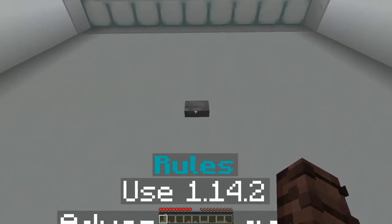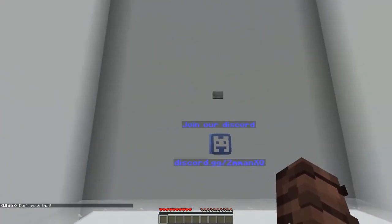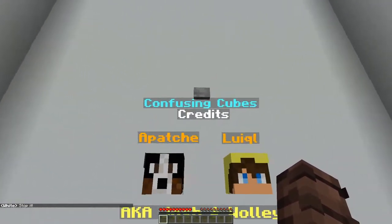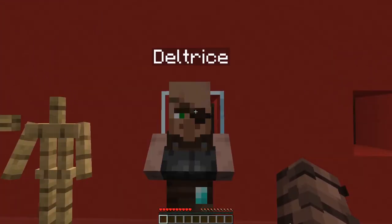Right, let's get started. Wait, don't push that. Oh, it's another button! I will push all the buttons ever. Last warning. Nope, don't care. Fine. Have fun trying to escape. Deltrice. Emerald for red concrete.